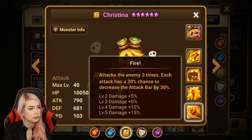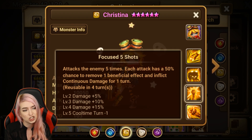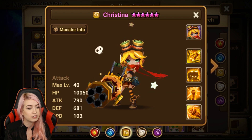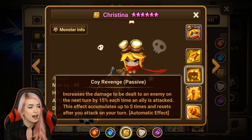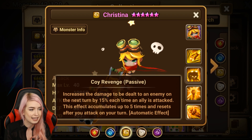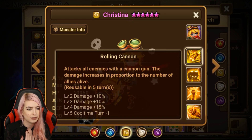Let's look at her skills. First skill attacks the enemy three times — each attack has a 30% chance to decrease the attack bar by 30%. That's not bad. Her second skill attacks the enemy five times — each attack has a 50% chance to remove a beneficial effect and inflict continuous damage. She's a nat 5 and her second skill hits five times. Meanwhile, let's go over to Abigail — she's a nat 4 and she attacks eight times.